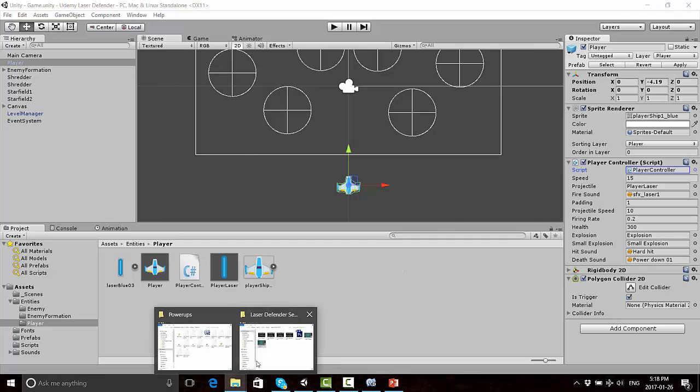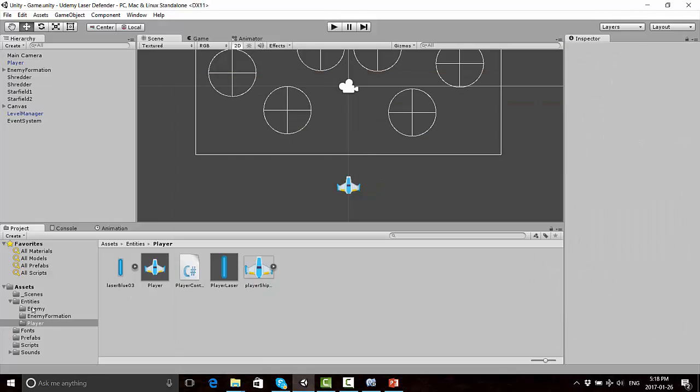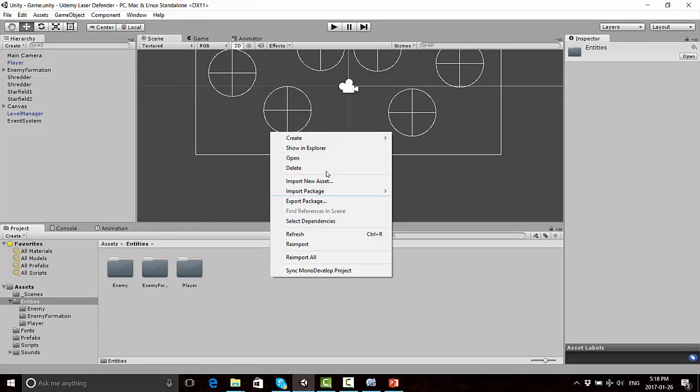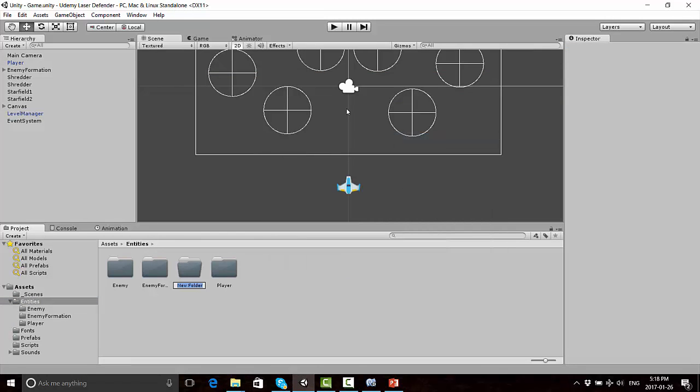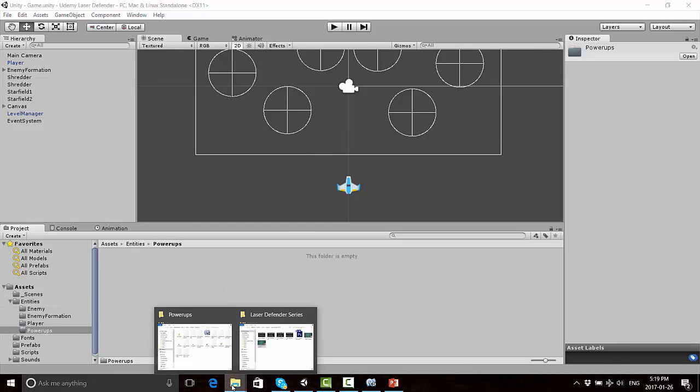To get started, let's drag in some assets that we can use for our health pack types. Before I do that, I'm going to go to the Entities folder and create a subfolder inside of it called PowerUps. This is where I'm going to drag the PowerUps.